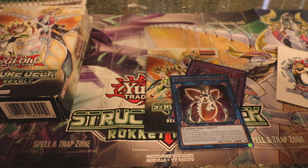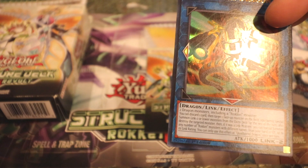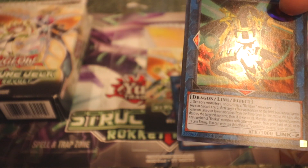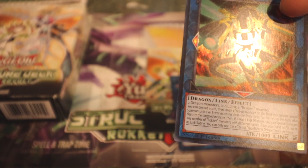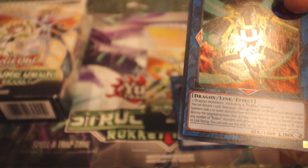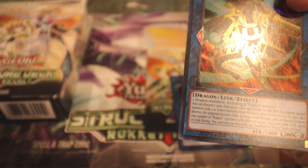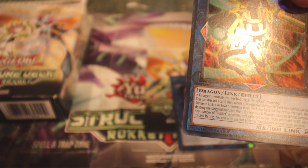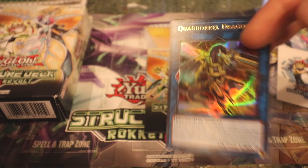Wow, that's intense — you've got to be careful how you use that one. Then we've got the Quad Bowl Dragon card — very nice. It requires two dragon monsters including a rocket monster for 1000 attack. You can discard one card, then target one face-up monster on the field; you cannot special summon link-2 or lower monsters from the extra deck for the rest of the turn. Destroy the targeted monster, and if it was a monster, special summon any number of rocket monsters with different names from your hand or graveyard up to its link rating. You can only use this effect once per turn.